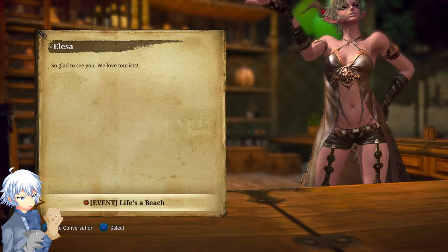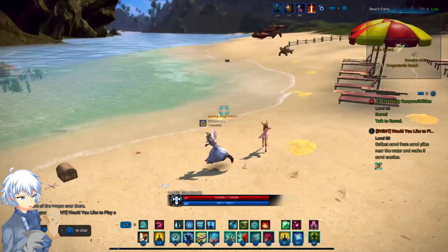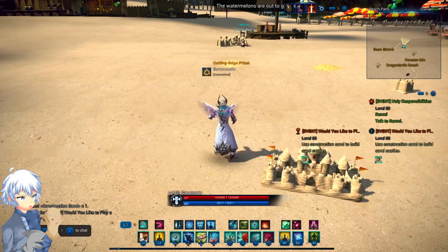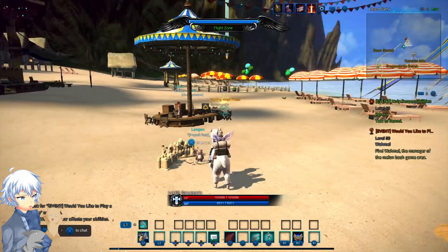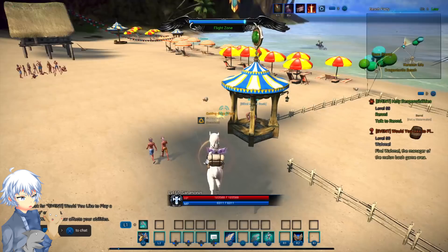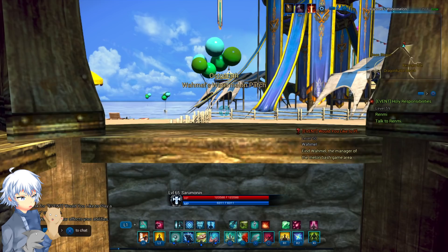A cool thing is the sandcastle quest. Once you collect the construction sand — I believe it's just three — you can build up to three sandcastles by clicking X on PlayStation, or I believe it's A on Xbox. I'd suggest collecting 50 construction sands and building them all up to get the achievement. You'll receive permanent sandcastles — small, medium, and large — and you'll be able to place them anywhere in the world. After this event finishes, you will not be able to do these quests, so do them now.